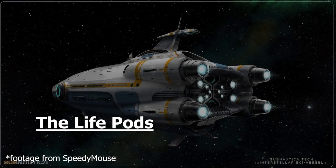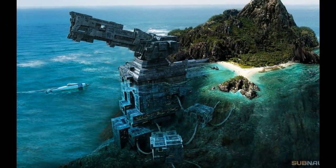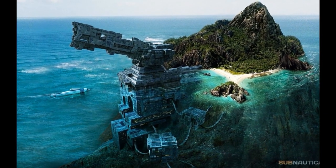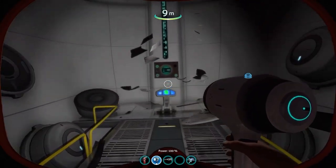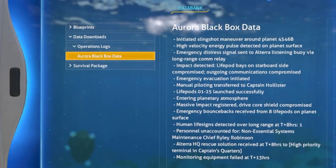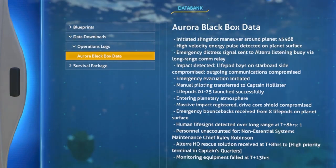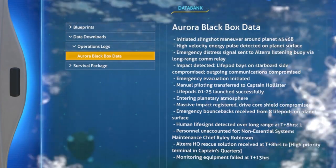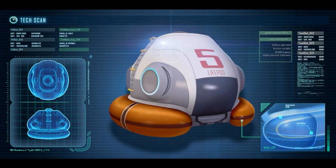As many Subnautica veterans already know, that giant ship in the distance at the start of the first game is the crashed Aurora ship, of which the player character was originally on board before being shot down. The Aurora was initially coming into contact with the planet in order to build a phase gate for faster than light travel to the system. There was also a top secret secondary mission to figure out what had happened to a previously downed ship called the Dagasi, a Mongolian vessel Altera had interest in. But upon finding the planet, the Aurora was shot down, and only 25 of the 50 escape pods on the port side were able to be fired before the crash landing. In the actual game however, only 10 of these pods, including the one we start in as the player, can be found.